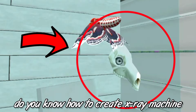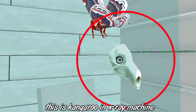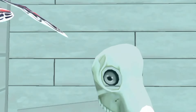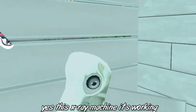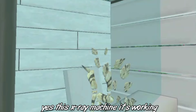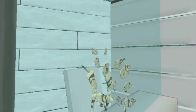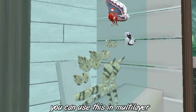Hey guys, welcome! Do you know how to create an extra machine? This is kangaroo school. Yes, this extra machine works — this is the kangaroo head. I will show you now. This is the cheetah skeleton. After you build this extra machine, you can use it in multiplayer with your friends, and they can use it too.